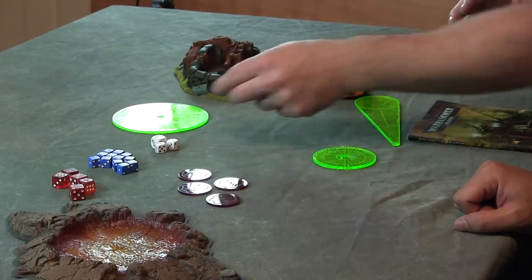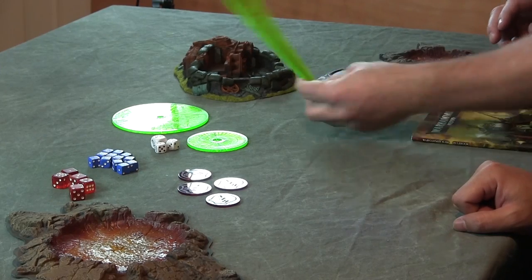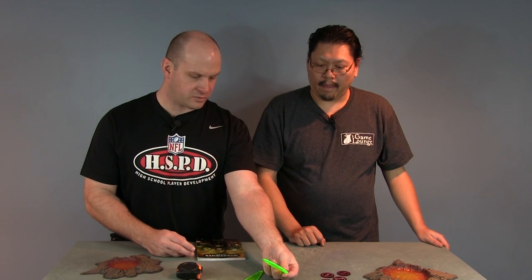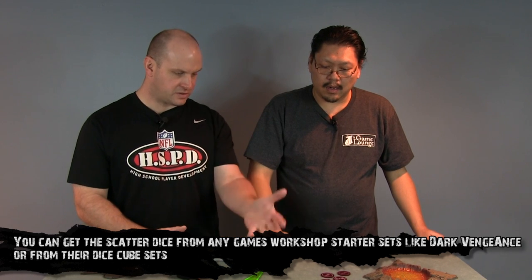When you're playing a game, some games have objectives where you've got to take them over, and you can make them out of anything. Then you need your templates — the large blast template, the small blast template, and the flamer template. A little trick: I put paint on these so when I go to the hobby store, somebody doesn't walk out with my templates. Or you can use a marker and put your name on them. The scatter dice comes in a set or you can buy it on eBay. Some third-party retailers sell different kinds. And most players you meet probably already have an extra one.